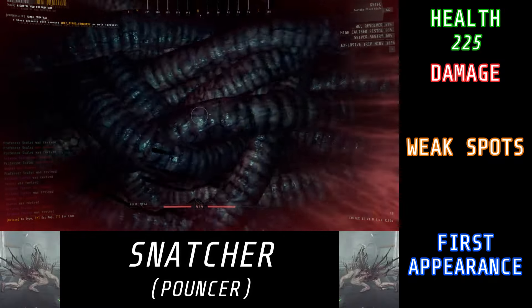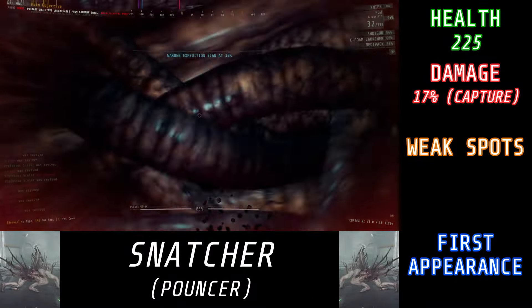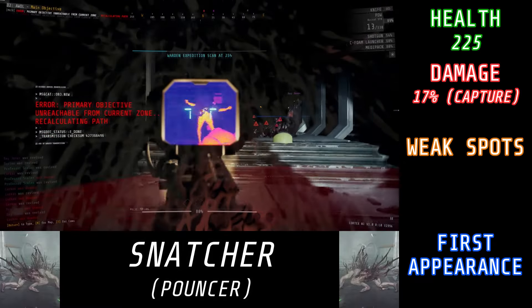If you're inside the Snatcher for the entire duration, you'll take a total of 17% damage. However, you can get out early, either by having your teammates shoot the Snatcher and stagger it, or even just full-on killing it, in which case the Snatcher will drop you early and you'll take less than that 17%.